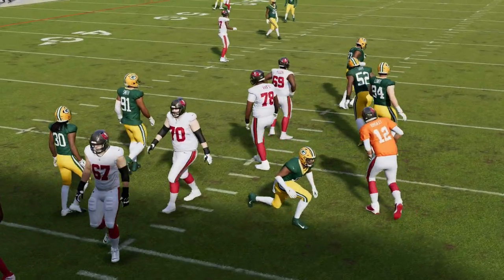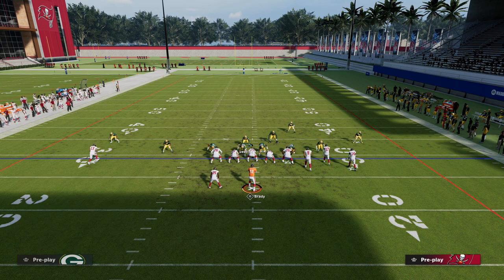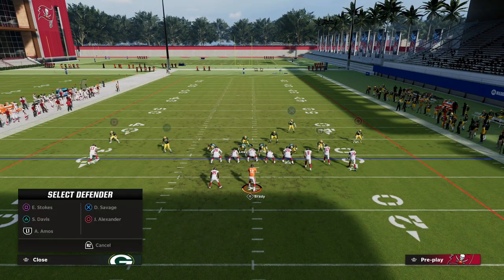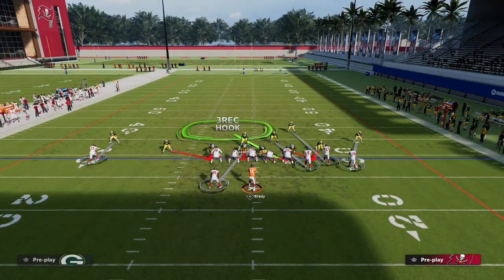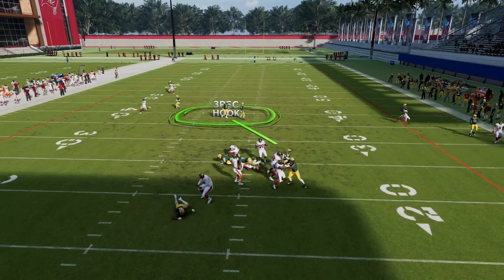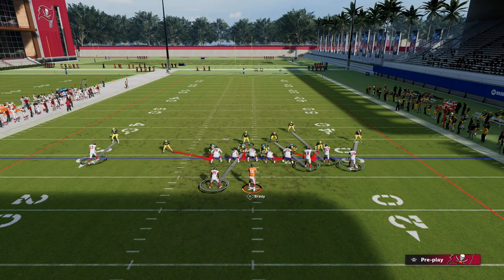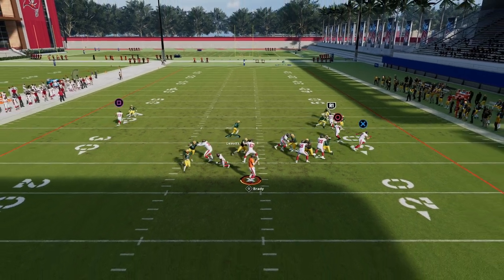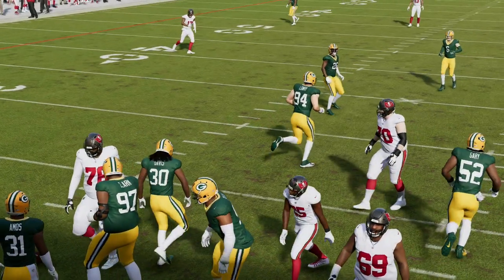We've shown that tip before, but what we haven't shown is this more adjusted version. If they're consistently blocking a running back, we're going to man the running back up with the defensive tackle on the running back side. On the backside we can drop zones, or we can put the defensive tackle on the right side into a bluff blitz. If they block a running back, a lot of times you're going to get pressure off of the right side. Something simple you could do to free your user up is just man this defensive tackle up on the running back, and that running back will suck inside so the edge blitzer off the left side can pretty consistently come in.